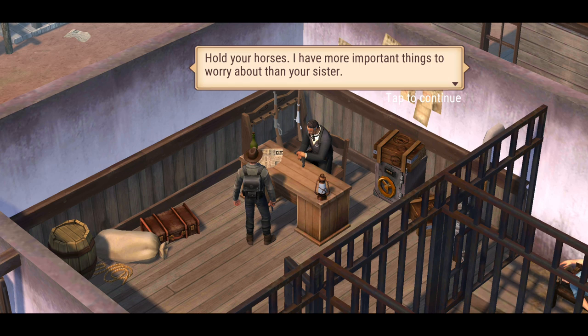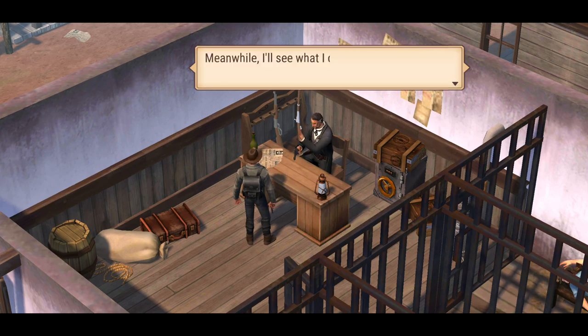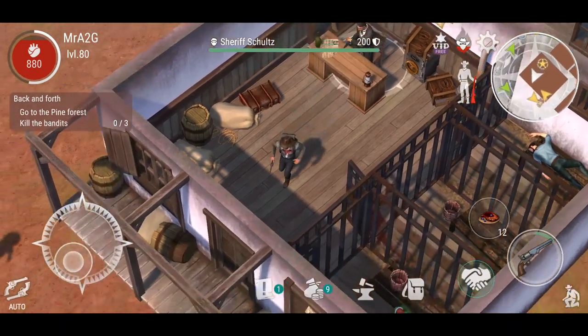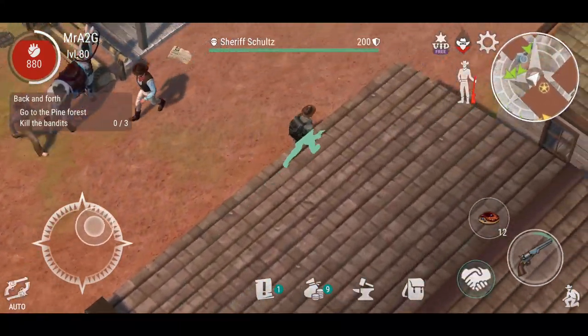Hold your horses — I have more important things to worry about than your sister. The town was recently raided by some bandits. Check out the pine forest — the bandits could be hiding out there. Meanwhile I'll see what I can do. So we've got a mission — let's go ahead and do this mission guys.